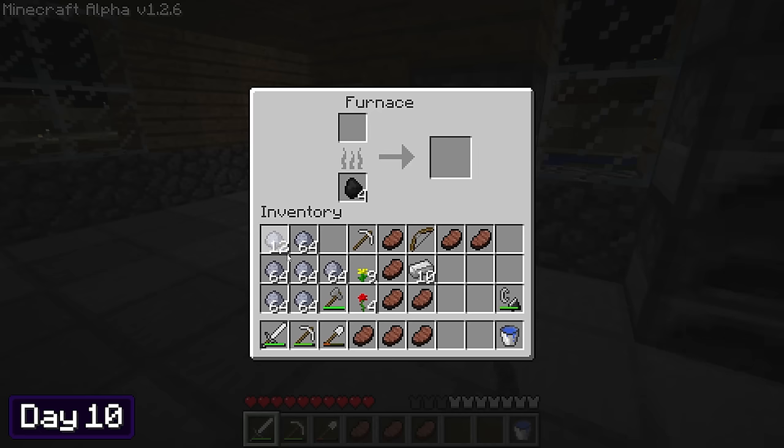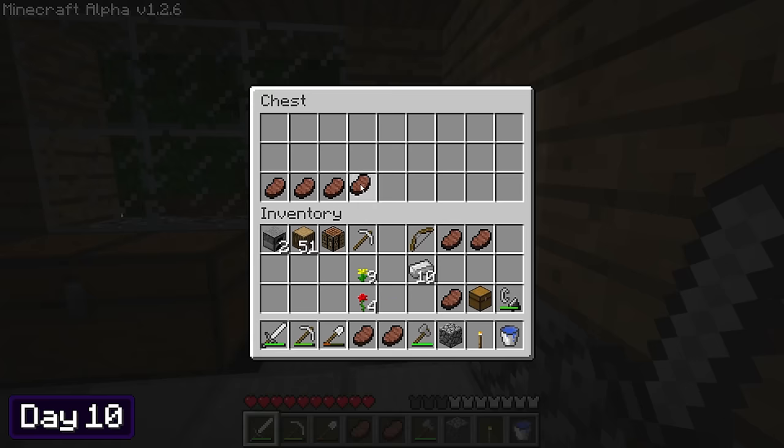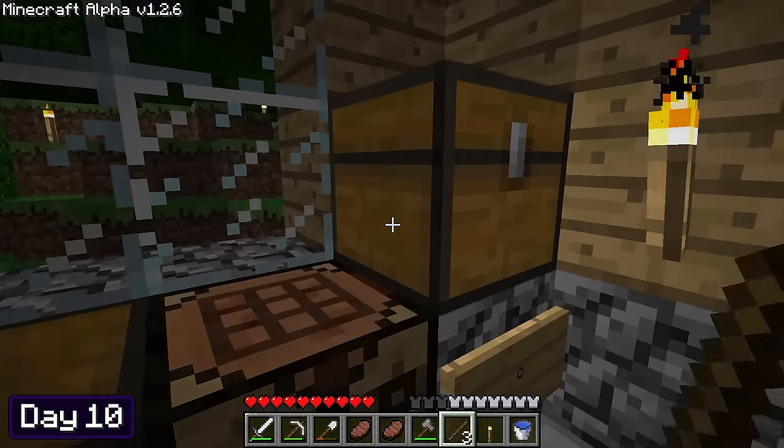I cooked all of the pork chops and then put all the clay I collected to smelt. In the meantime, I made a fridge. Yes, this is a fridge — I put all of my food inside, and even added a little sign. Now it looks more like a fridge, right guys?